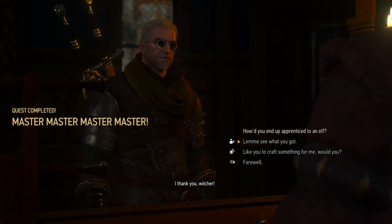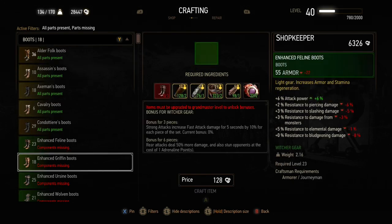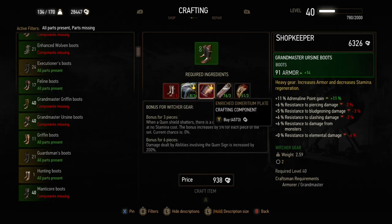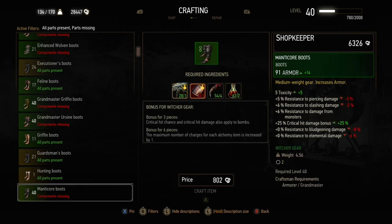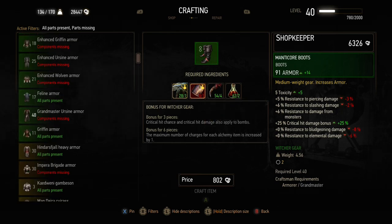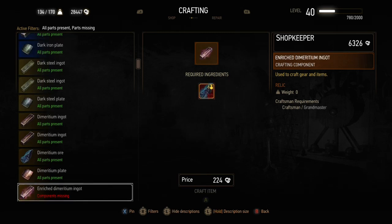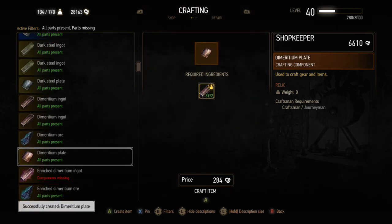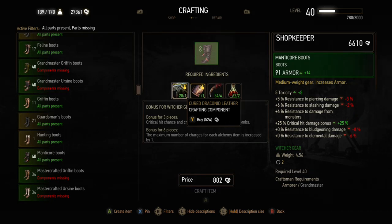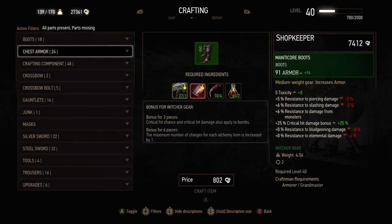The Manticore gear costs less and only needs regular dimeritium and regular draconic hides, making it much easier and cheaper to craft. Each piece gives a toxicity boost, and the boots and chest give a critical hit damage percentage increase, so we're going to use the Manticore boots with the ursine chest as our main set. The Manticore boots have good monster resistance, good slashing resistance, a toxicity boost, and a critical hit increase — making them excellent boots for the build.